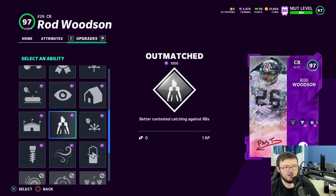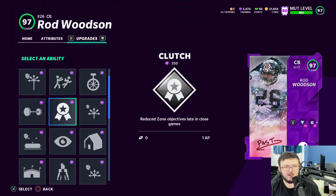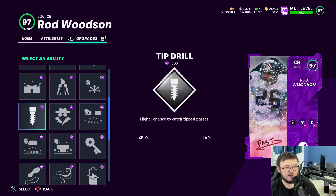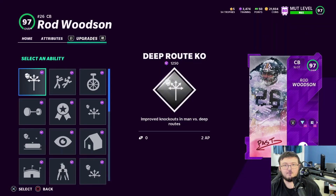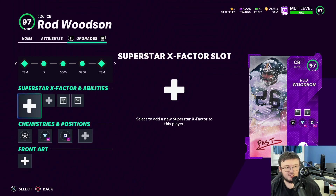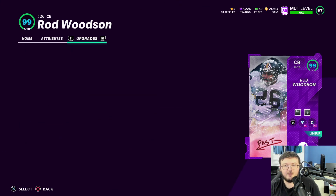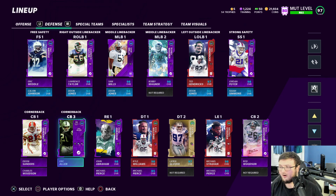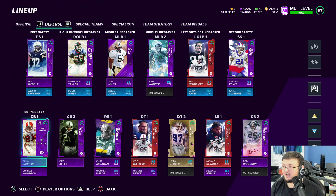I might go with those abilities because I'm leaning toward running more man coverage. Zones are great but they get destroyed in next gen — it gets to a point where there's no purpose running zones in next gen. With three ability points per cornerback across all three, plus abilities like Reinforcements and Secure Tackle, I want to man up my guys with 99 man and 98-99 speed and just destroy people. Let me know your thoughts down below and I'll see you guys in the next one — peace out.